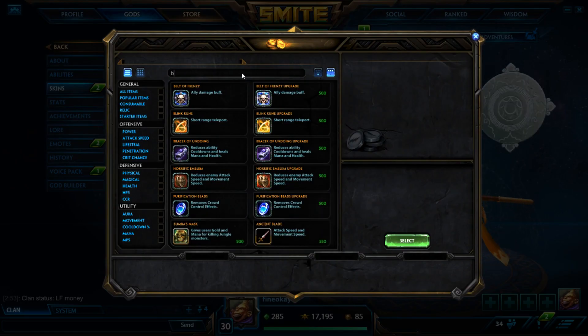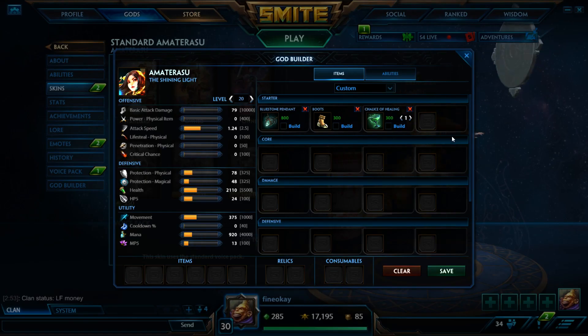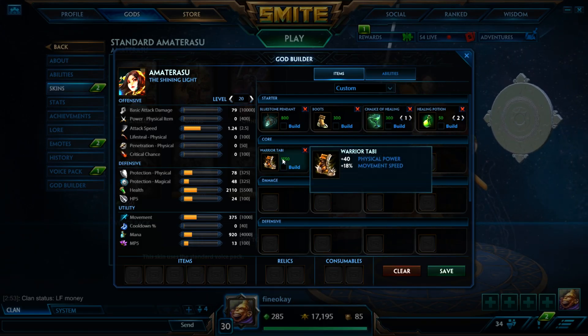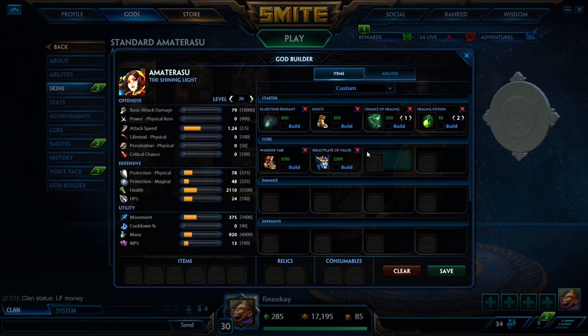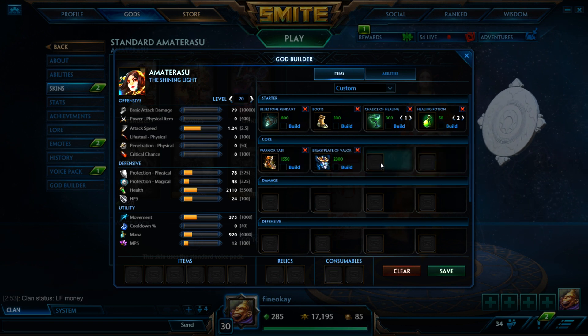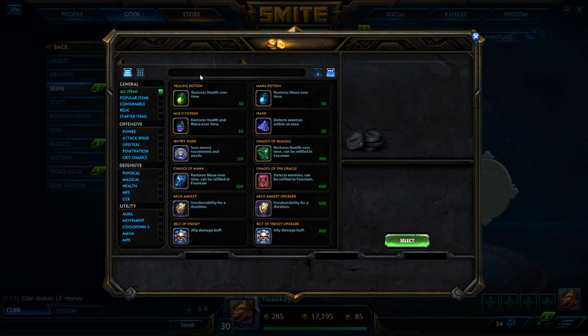With Amaterasu, as I said in the other video about star items, you can go Death Toll or Bluestone — usually you go Bluestone if you're in a decent matchup. Then we're going to go into Warrior Tabi every time; Ninja Tabi is not that great on her. You want the Warrior Tabi for the extra damage on your abilities. Go straight into Breastplate if you're against a physical. If you're against a magical, you can maybe go into a Genji's or Shogun's Kusarigama because you want cooldown on Ama, but almost always you'll be going Breastplate. Even if you're against a Sobek or something, you can still go Breastplate because of 20% cooldown so you can heal with your wand.